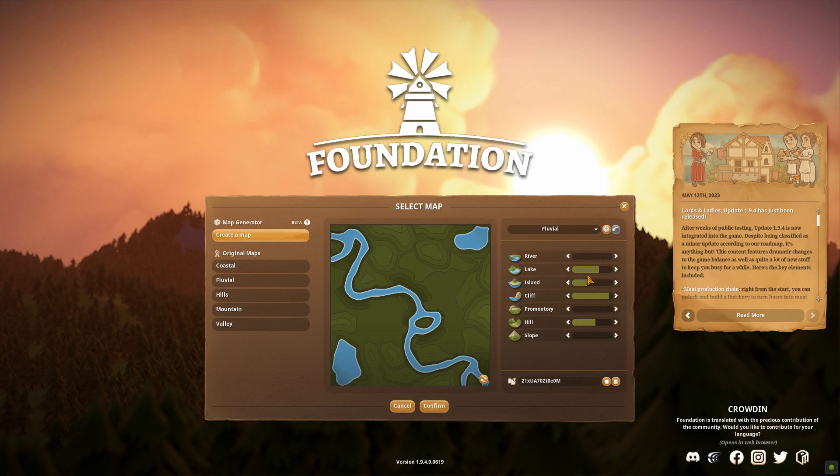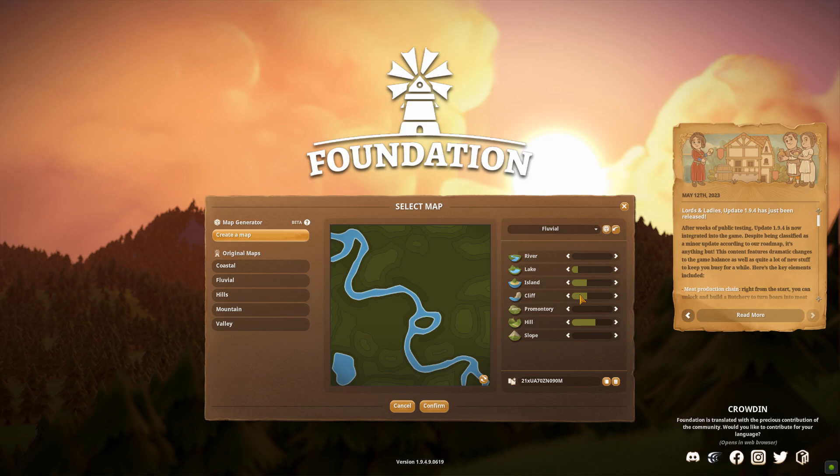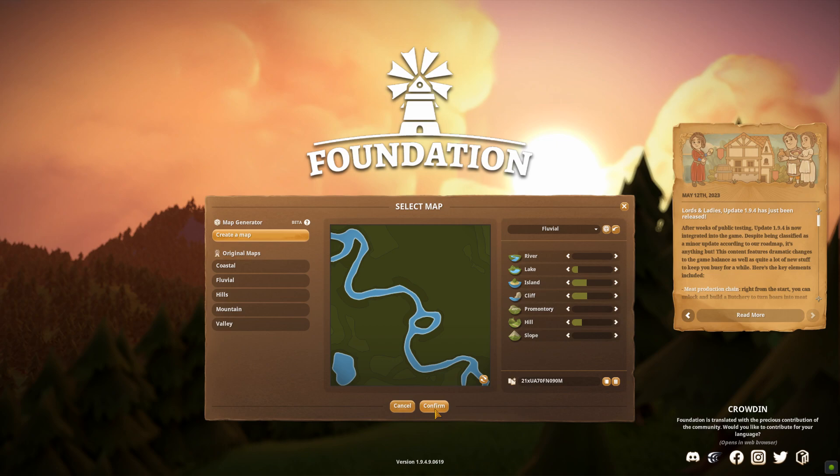So here we go — Fluvial — and now what we want to do is customize it. The river is there, that's fine. Let's reduce the amount of lakes. Islands are fine — there's one in the river, one at the bottom and one at the top. Let's reduce the amount of cliffs and then reduce the hills. That is a relatively flat map. We'll see how flat it is when we actually generate it.